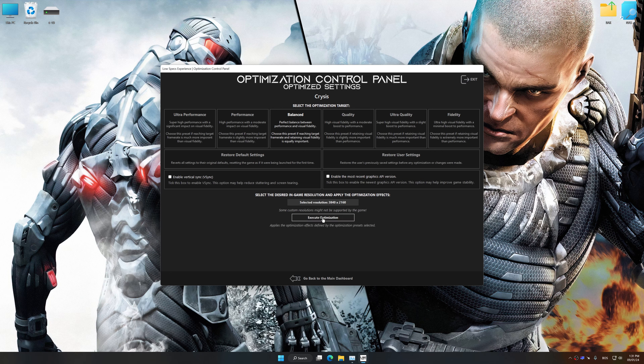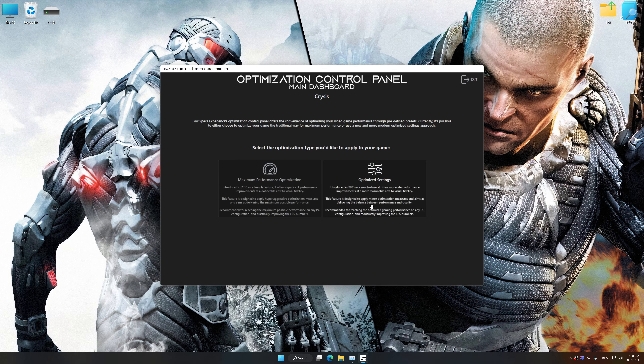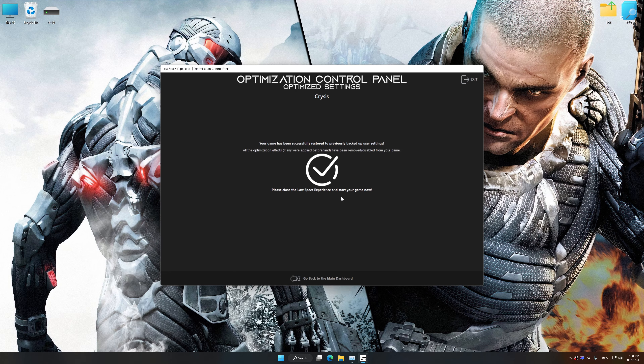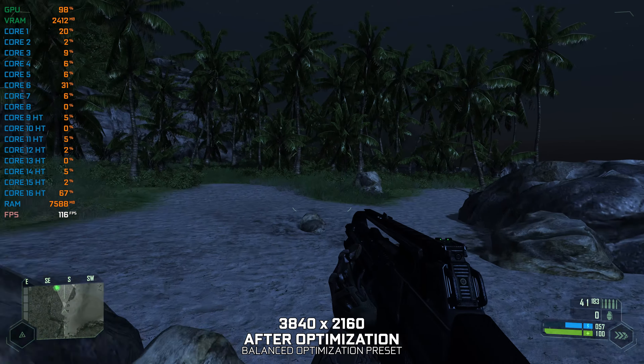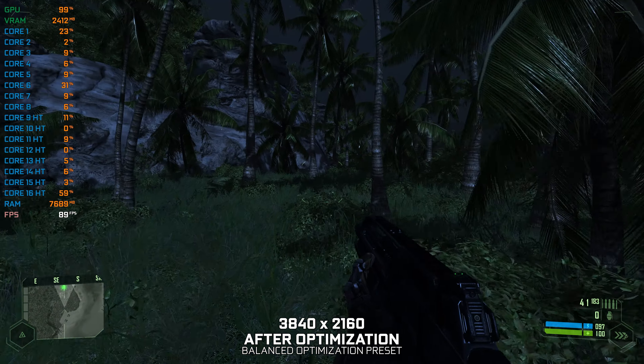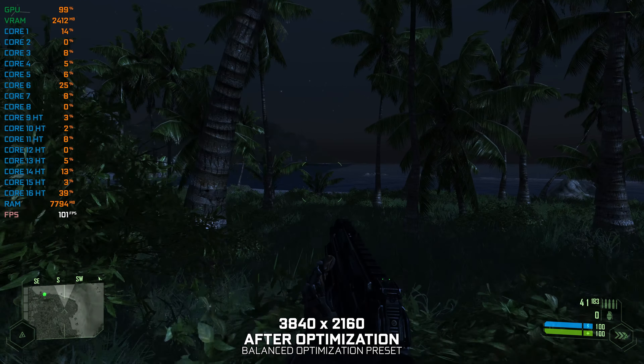If Low Specs Experience does not automatically detect a supported game version on your system, manually select the game installation directory, press OK and the optimization control panel will load. Once the optimization control panel has loaded, select the desired optimization presets and the rendering resolution for the game. Feel free to experiment with the optimization presets and rendering resolution to see what works best for your system. To apply the optimization, press the execute optimization button and then start your game.